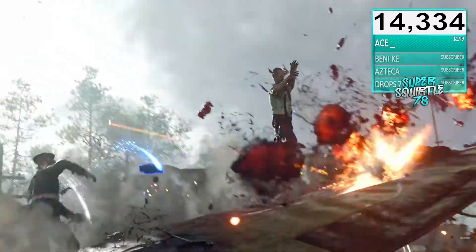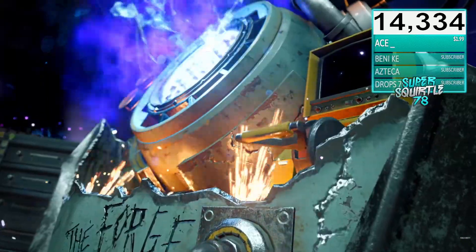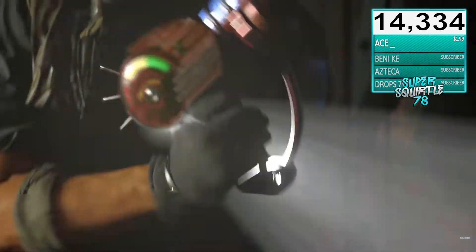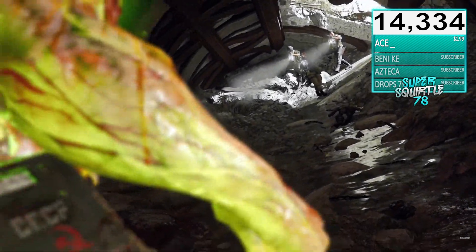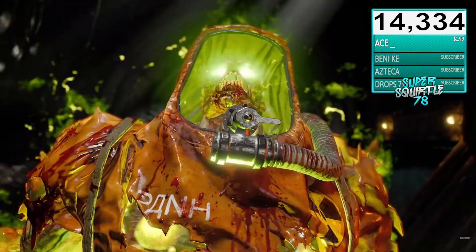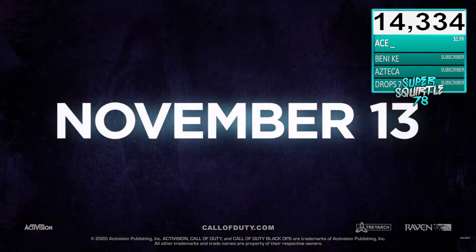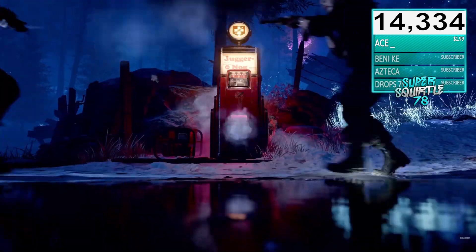Zombies have health bars above them now, which is cool. There's definitely an option to turn it off in the HUD settings, so you'll be able to toggle that during games and stuff.